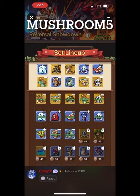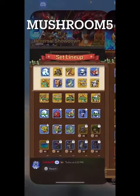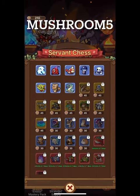Let's go through this and buy all the chess pieces we need. Looks like I got all the blue ones already — double ghost, crab, dragon, cat. I bought those.